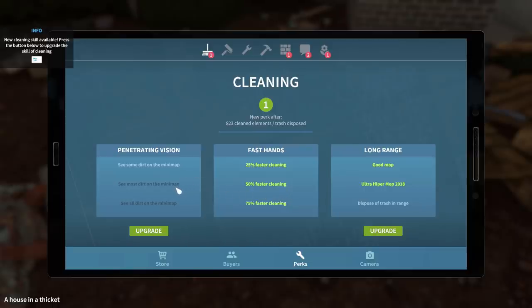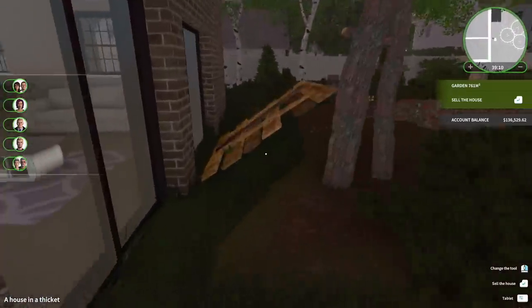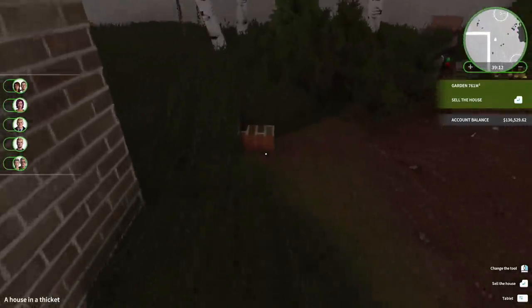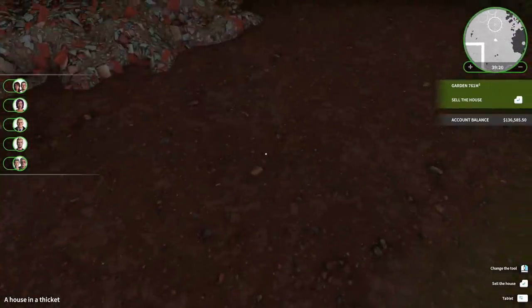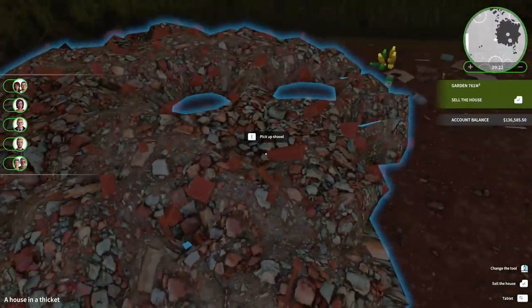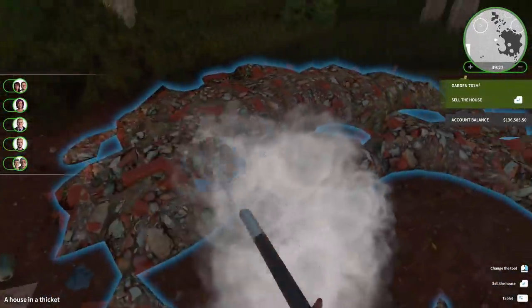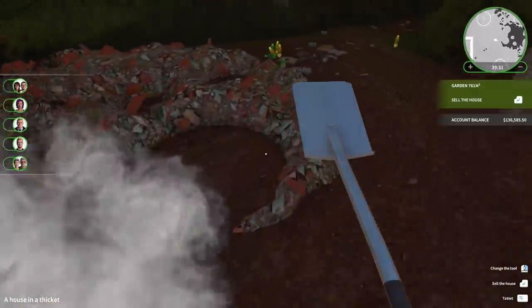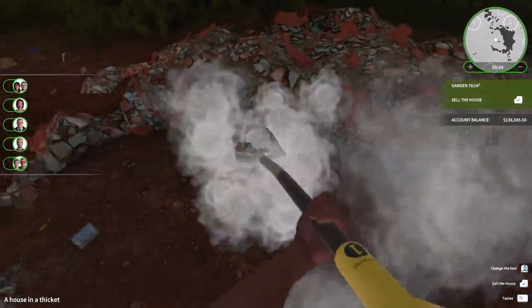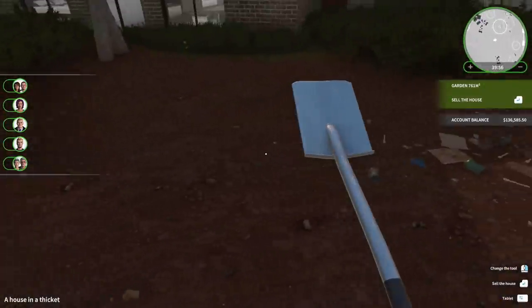We can see dirt on the minimap. We're just going to go with the long range trash disposal. What are these? These pallets — get rid of them. Oh, this is left over from when I panelled the house. Lots of weeds, lots of bottles of stuff. I need to dig up this stuff. I guess we're just putting it in a wheelbarrow and then taking it to the tip, but we don't see that part of the process in this game. What a big pile of crap. Okay, that big pile's gone.